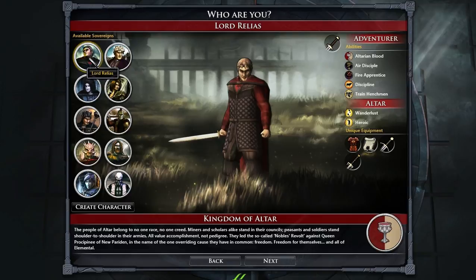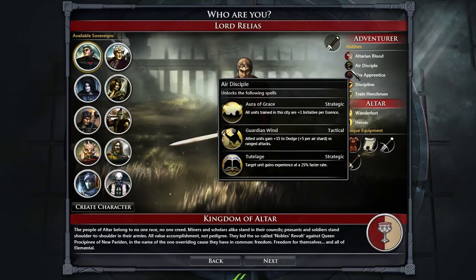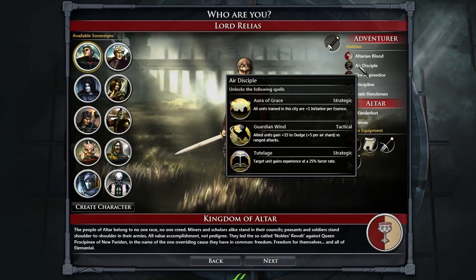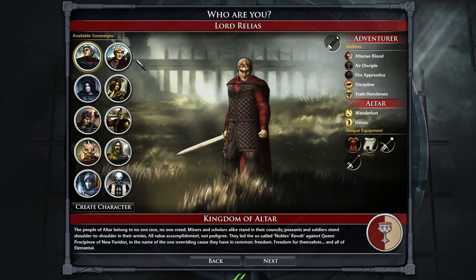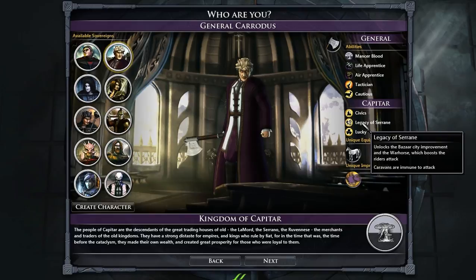So we've got Lord Relius here — kind of a cool little story. They have plus 10% experience; that's just an ability on him. Every character has some elemental spells, usually two groups. If it says apprentice or disciple, that tells how advanced they are — so this would be two levels in air and one level in fire. These guys are a solid choice; they're kind of combat-oriented.